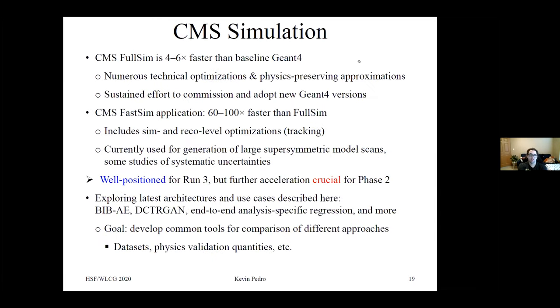For CMS, their full SIM is four to six times faster than the baseline Geant4 thanks to numerous optimizations and a sustained effort to adopt new Geant4 versions. The CMS fast SIM application is 60 to 100 times faster than full SIM, including both SIM and reco-level optimizations such as truth-assisted tracking. Currently it's used for large supersymmetric model scans and systematic uncertainty studies. CMS is well-positioned for run three, but further acceleration is crucial for phase two. We're exploring the bounded information bottleneck, DCTRGAN, end-to-end analysis-specific regression, and more, and developing common tools for comparisons using common datasets and physics validation quantities.